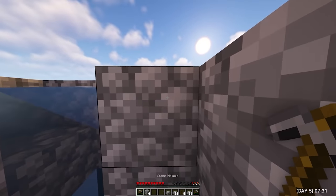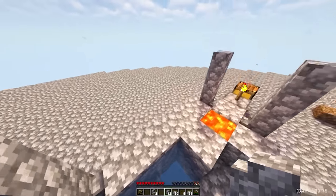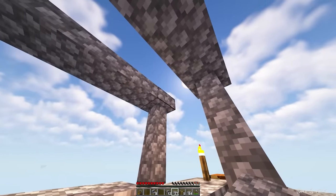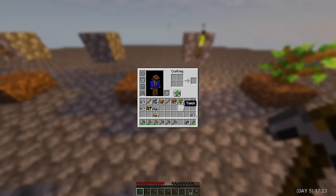Day 5. I moved my cobblestone generator closer to the chests — this is where it belongs. Of course, I don't have a lot of resources right now, but I tried to somehow decorate this place, because here I will spend a very, very long time. This looks much more interesting. And then I noticed that 3 seedlings fell from 1 tree — that's good luck.